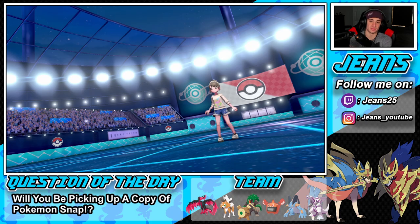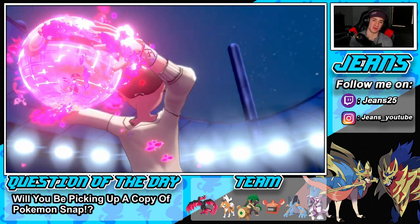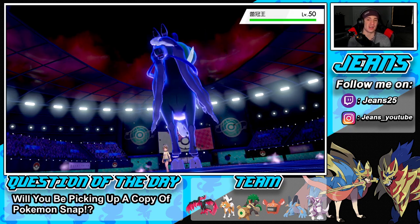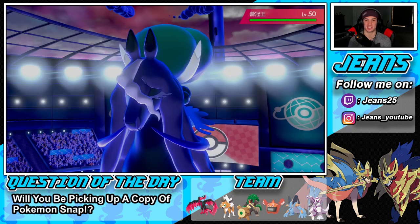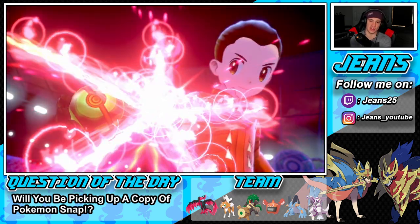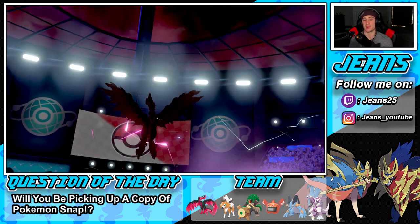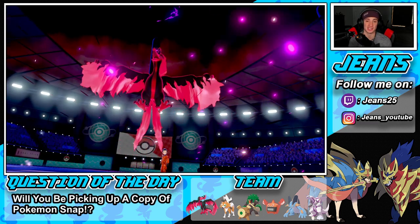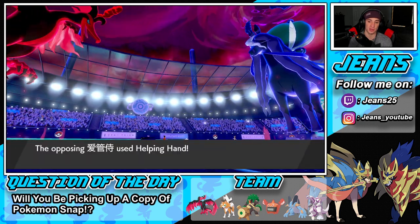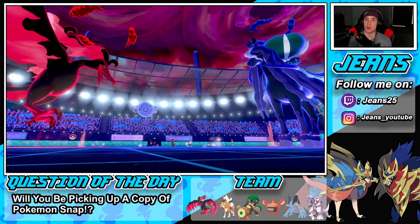He's gonna Dynamax — you scared, Jeans? Going for Helping Hand... I wish I'd used Air Stream just to get that speed boost because Calyrex is rather fast. Ice Rider Calyrex is kind of slow but Shadow Rider is fast — they're just so versatile. We're Dynamaxing, let's get after it. A lot of people nowadays are leading Indeedee and Calyrex Shadow Rider going for Expanding Force or Astral Barrage into Helping Hand — it's just so powerful.